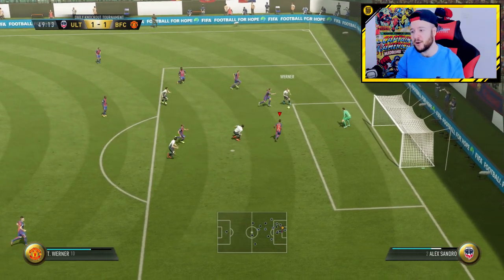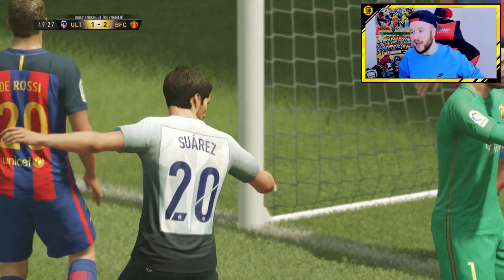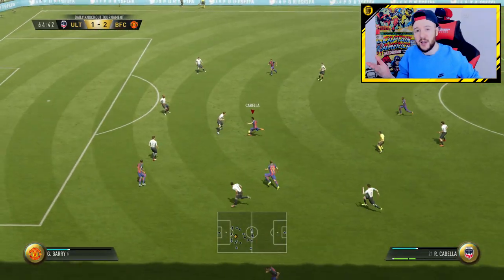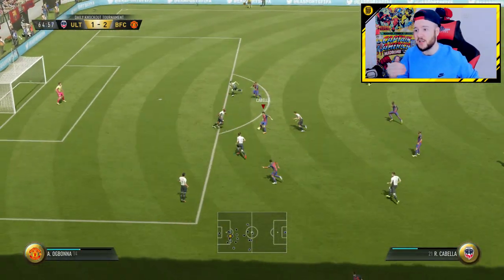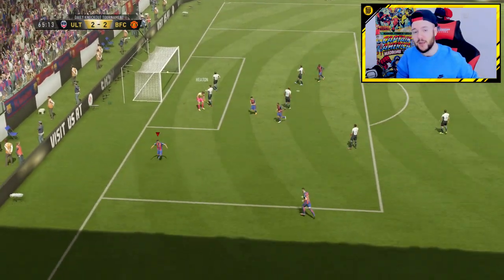Bonucci and Marquinhos — I love the way those cards look. Both 90-rated, one red, one blue, and it's a great partnership. So if you were lucky enough to unlock Marquinhos, definitely get yourself a version of Bonucci and just have those two at the back.